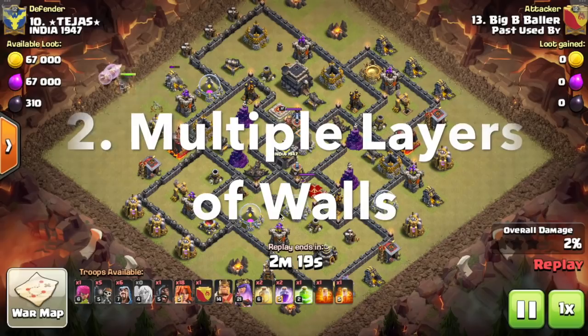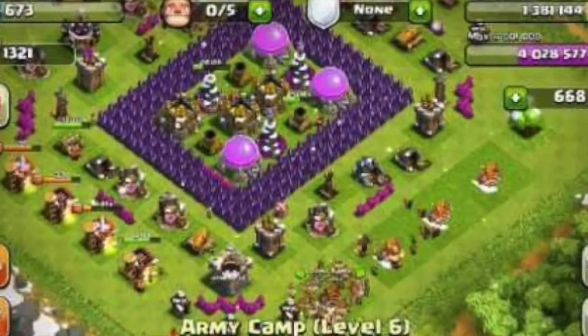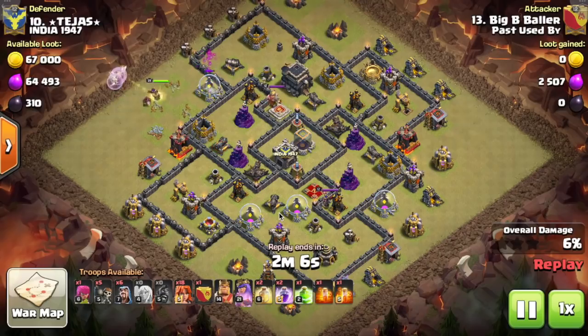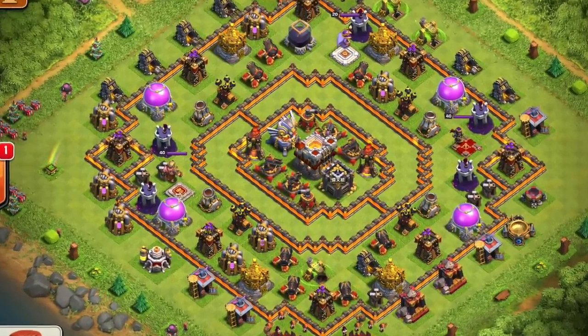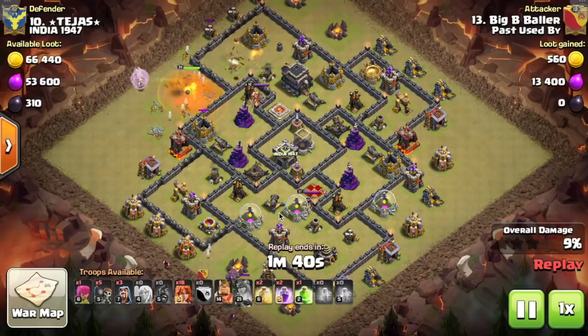Mistake number two is having multiple layers of walls. Wall breakers have splash damage large enough to break through up to three layers of walls each, so even two wall breakers can break through a triple layer. There's no difference between one layer and three layers stacked together. Earthquake spells and jump spells also just easily bypass multiple layers. If you really want multiple layers, make sure there's at least one space in between each row so wall breakers can't use their splash damage to take out more than one layer at a time.